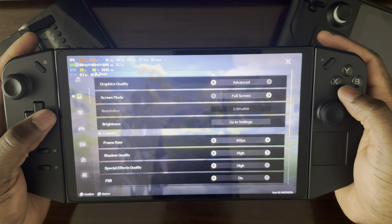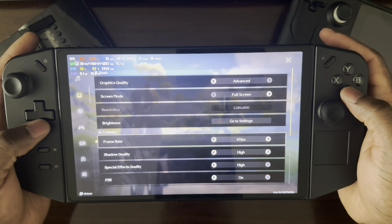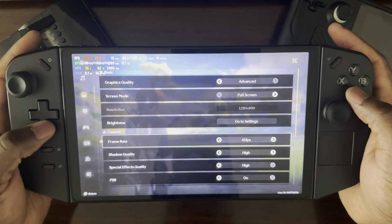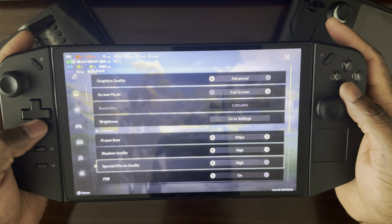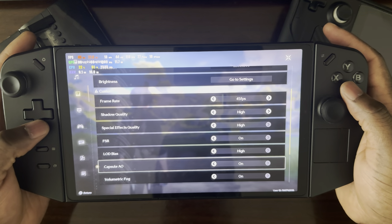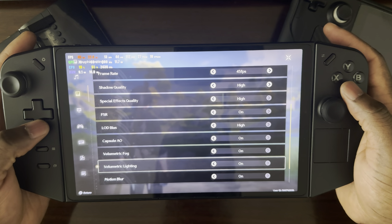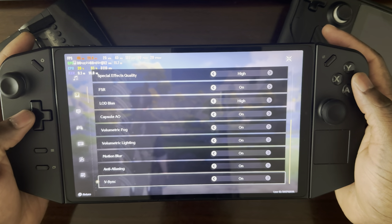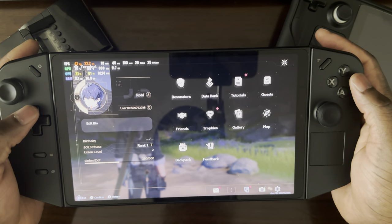Under graphics, I have graphics quality set to advanced, full screen 1080p. Frame rate is locked to 45 FPS — you can increase that if you want, but I locked it at 45 for a smooth gaming experience. Shadow quality is set to high, special effects quality set to high, FSR is on, LOD bias is high, capsule AO is on, volumetric fog is on, volumetric lighting is on, motion blur is on, anti-aliasing is on, and VSync is on. VSync you can always turn off since the monitor doesn't support VSync anyway.